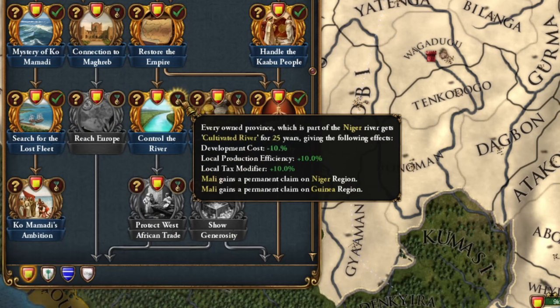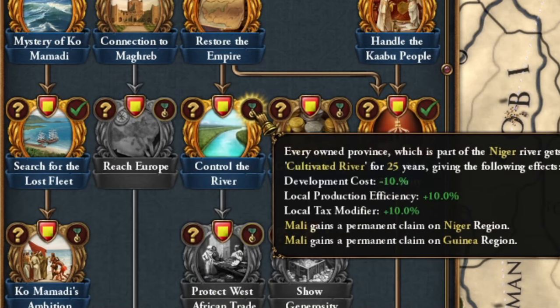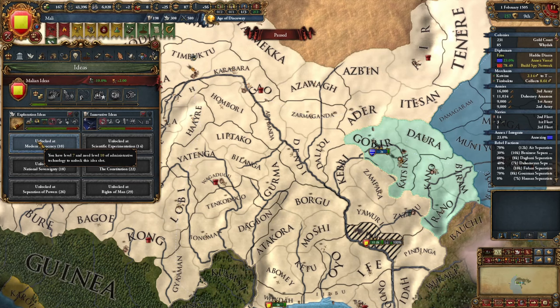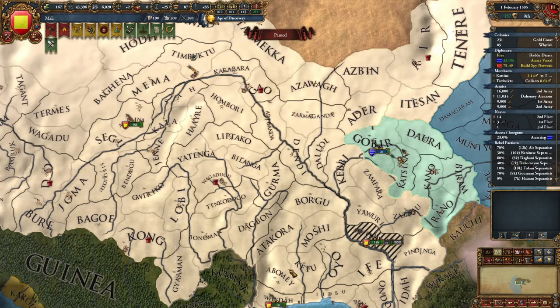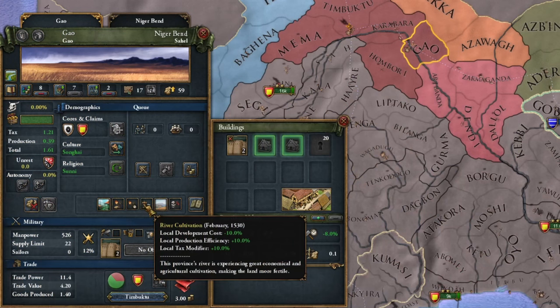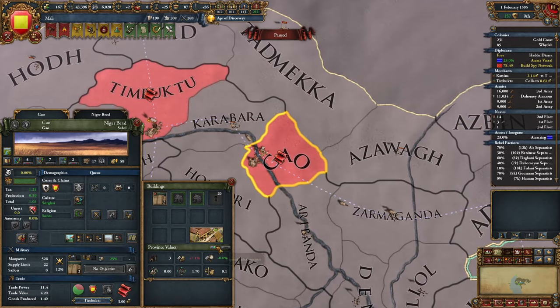I also complete the mission to control the Niger River, which is very powerful. Sometimes it's worth waiting until you've developed your ideas and launched the golden age before using it. For 25 years, you get this bonus for all provinces with rivers in the Niger region, covering a large area. I also have the bonus in the Sahel. I'll use this bonus to introduce colonialism in Gao.